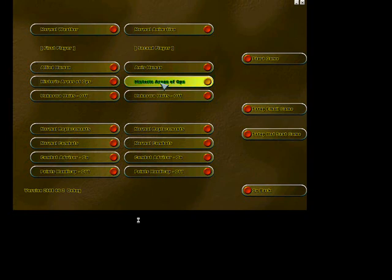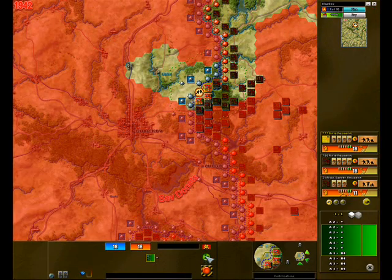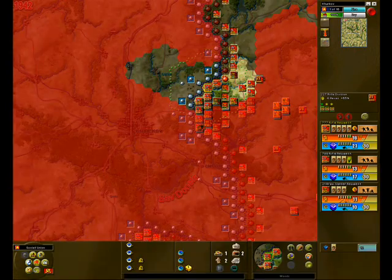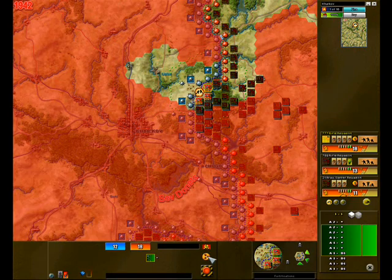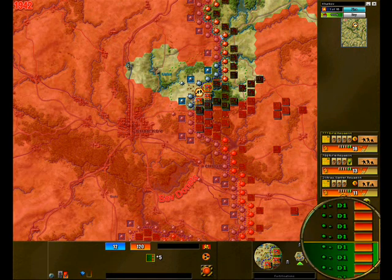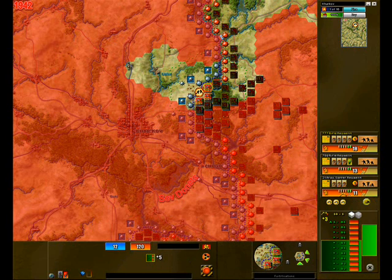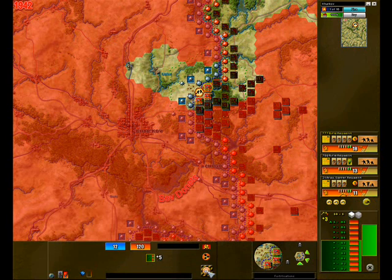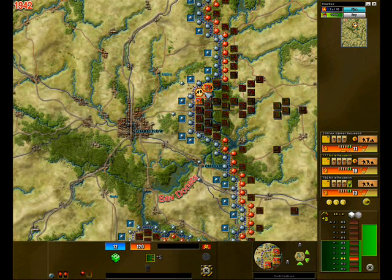Of course, for players who like to have full control over their armies at all times, the Areas of Operations feature can be turned off and the pages of history can be rewritten in any way you please. Players will have many units to command and, with the new features and the dynamic nature of the Kharkov battle, many smaller battles will erupt throughout the front line, making for a unique combination of tactical and strategic choices that must be considered each turn.